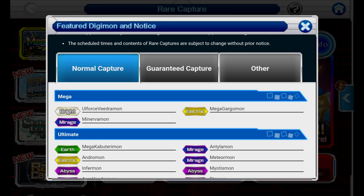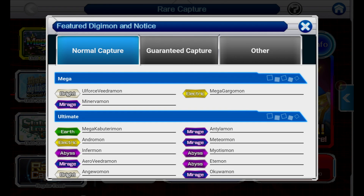It's up to you at your own discretion. Also keep in mind you may or may not pull what you're looking for, just like any other gacha game — a game that has a summon mechanic, like Dokkan or Fire Emblem Heroes. These are the Megas on the banner: we have Ulf Force, we have Minerva Mon, we have Mega Gargamon, and all the ones that were featured in the image you just saw.